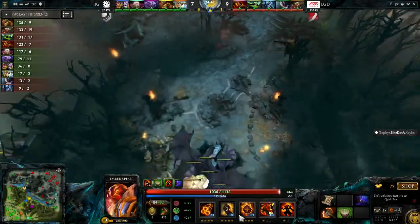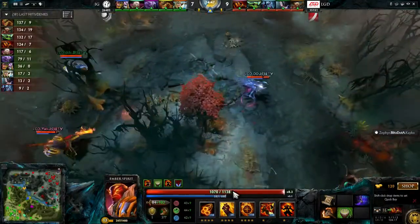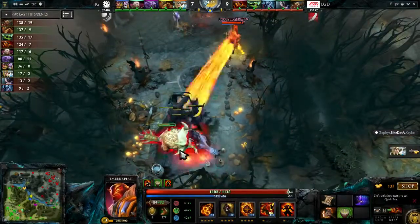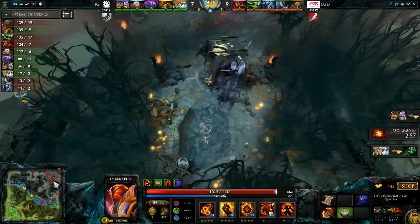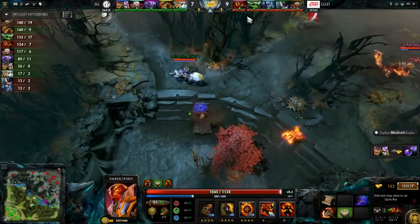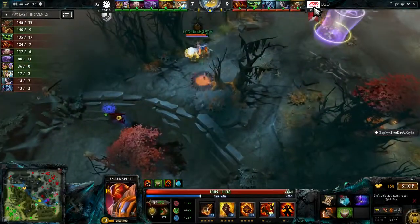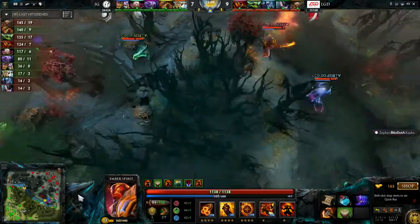Ember Spirit is able to farm this neutral creep camp. The Sleight of Fist hits everything in that area, and he does have the Battle Fury which allows him to hit multiple targets next to each other. Ember Spirit is a really good flash farmer for neutral creeps. If you look at the top of the screen under their logos, those huge numbers have nothing to do with the game — you can buy pennants to support your team, and that's the amount of pennants in the game supporting each team.